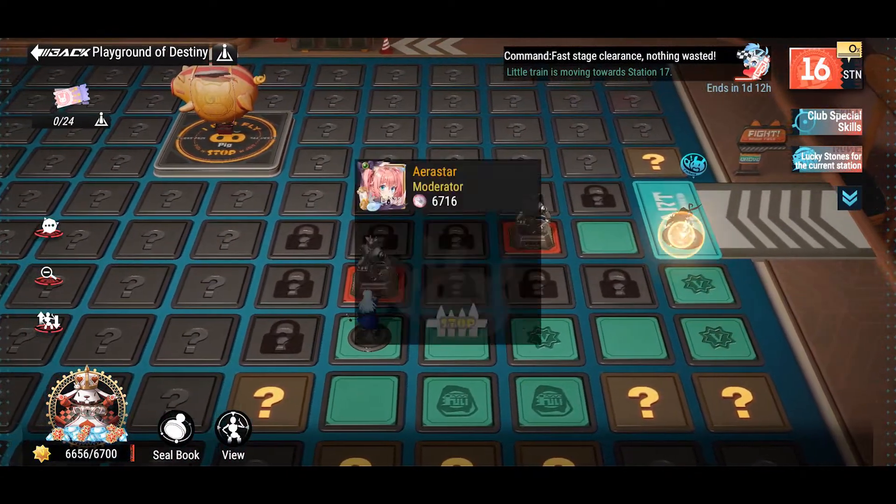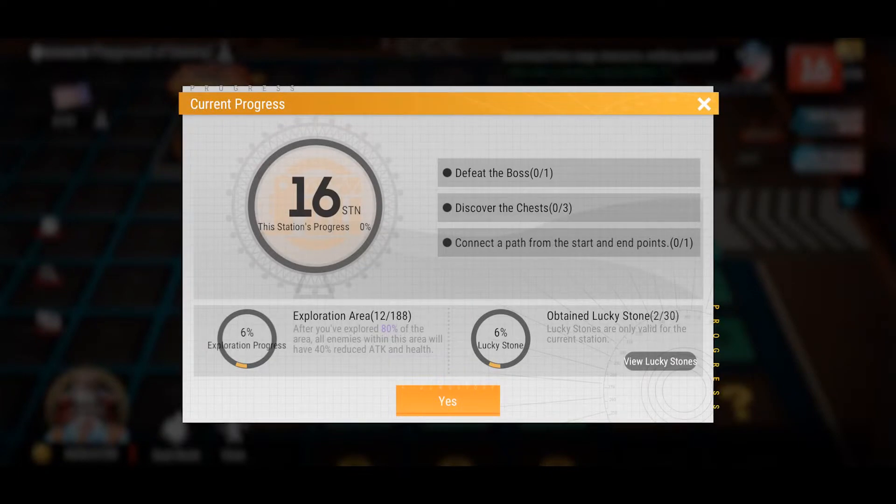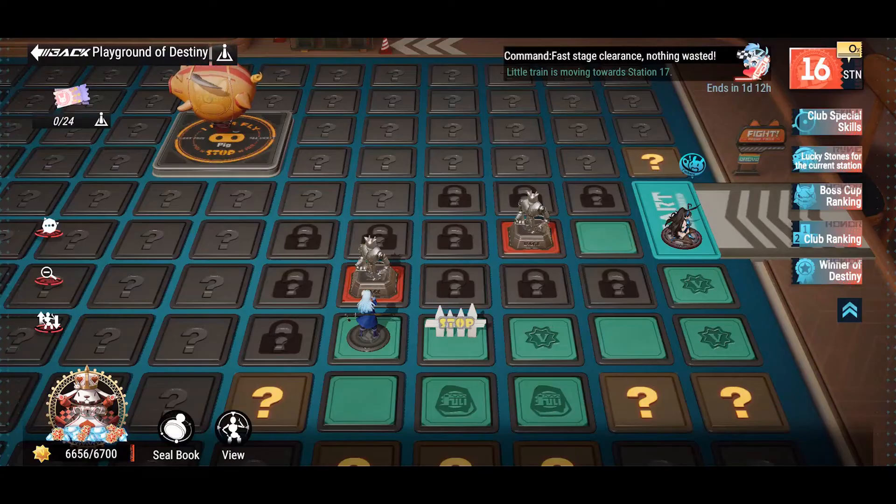You can explore to find treasure chests, seals, and discover monsters to fight for badges, and of course there's a boss you have to defeat as well. In general, there are 3 objectives you need to achieve before moving on to the next stage, which will grant you better prizes: discover 3 treasure chests, defeat the boss, and connect the path from the start to the end point — meaning from the right to the left hand side.